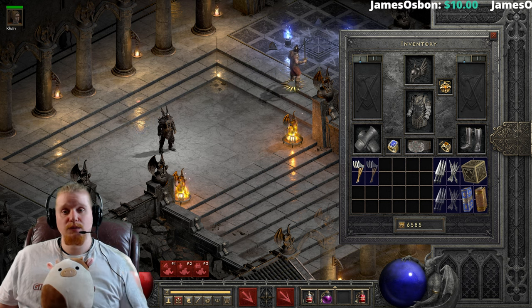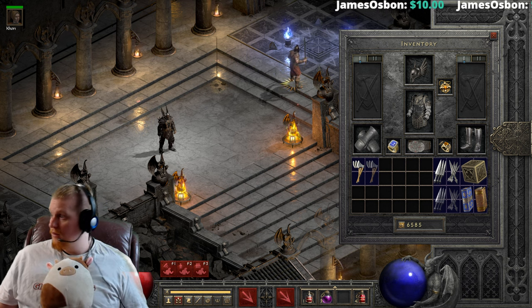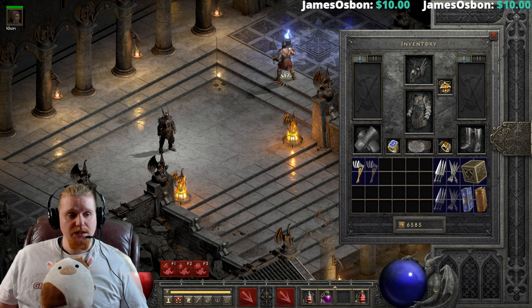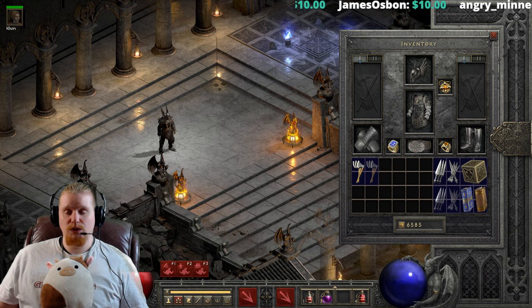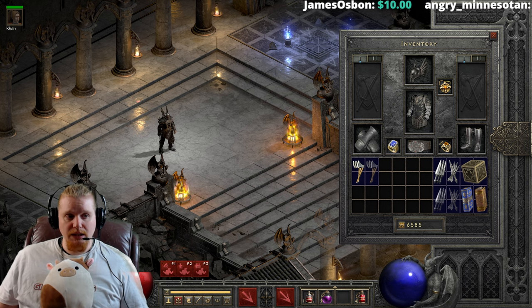Hello, guys and gals, and welcome to another episode of Unique Items. Today we're going to be looking at another throwing item, and this one is a rather nice multi-spectral weapon known as Gimmer Shred.